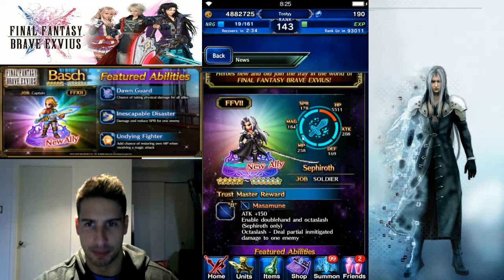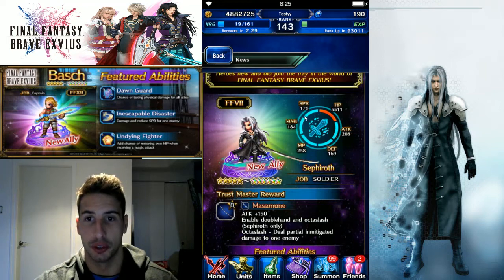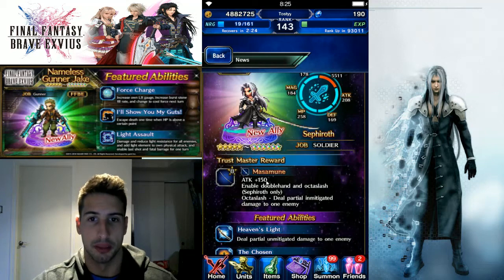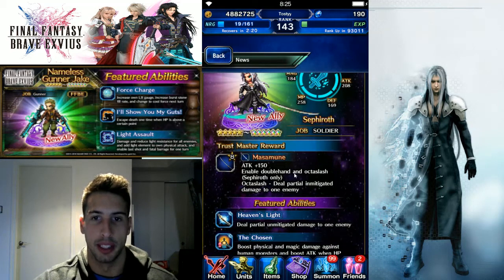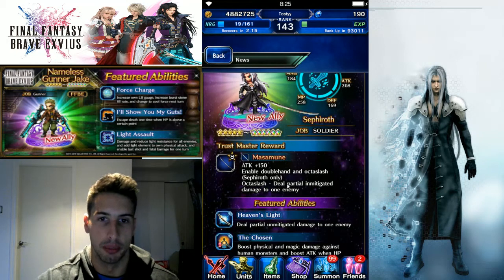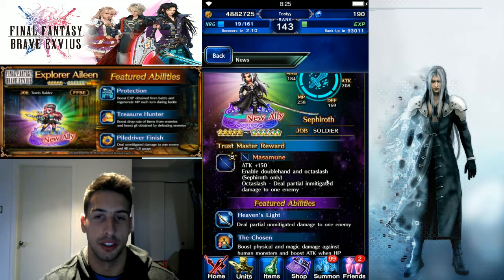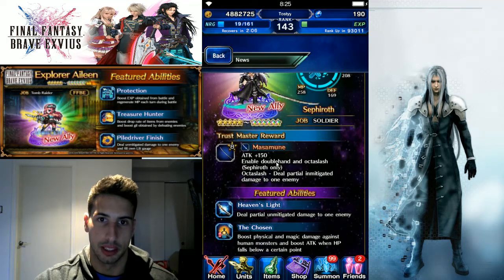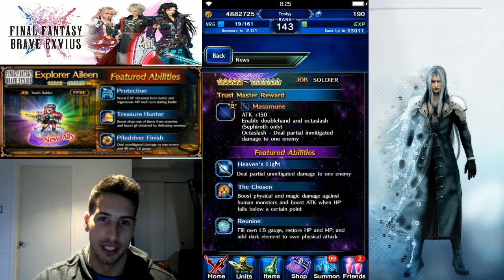Sephiroth himself is a chaining master and also a finisher. He has a lot of HP, a lot of attack, trust master mass immune attack +150, enables double hand and Octo Slash — Sephiroth only. That's going to be a Sephiroth-only move, almost like the onion sword when you equip it to Onion Knight and he gets the Onion Cutter. That's a really strong katana right here.